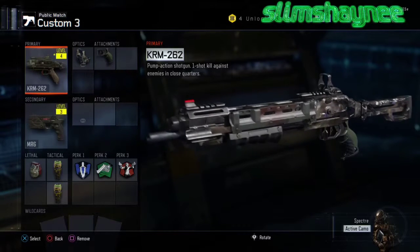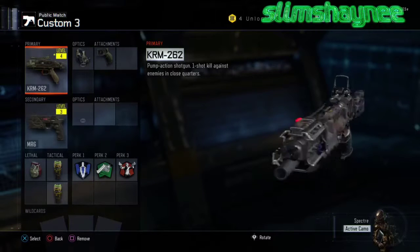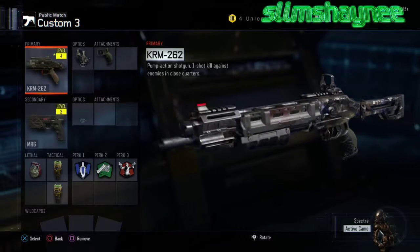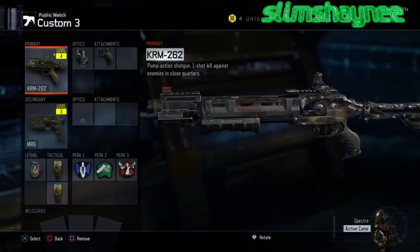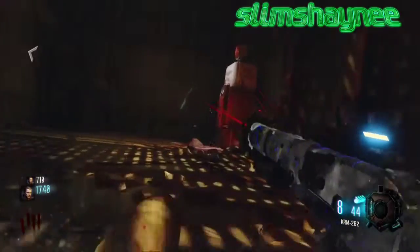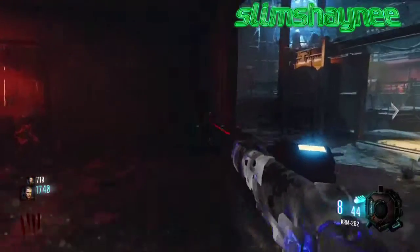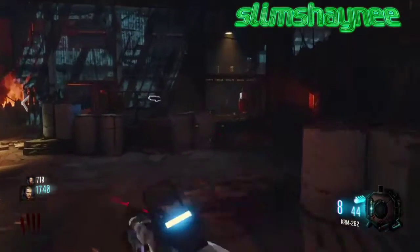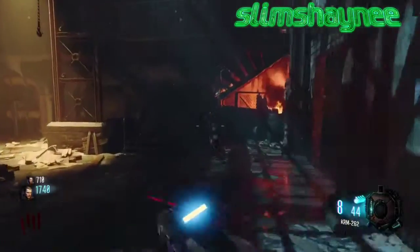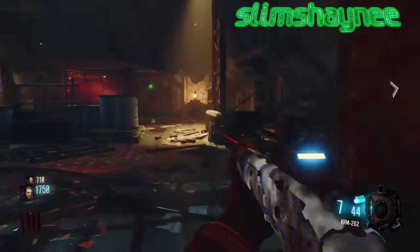Hey guys, what is up, I'm Shiny Gaming here. In this video I want to show you guys two epic camos I got from supply drops. I forgot to show this camo — the one I'm showing right now from the KRM 262, which is the storm camo. I forgot to show it in the gameplay of my hundred supply drops opening, so I thought I might as well just upload this today.